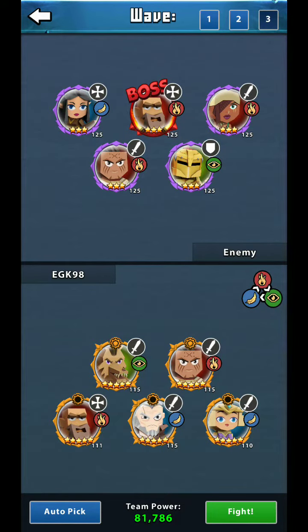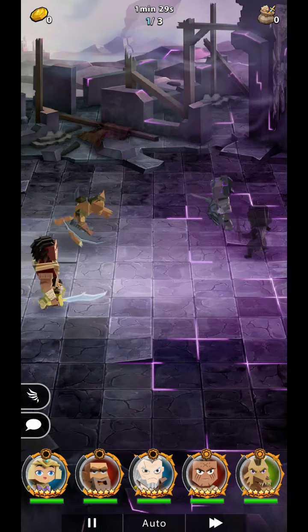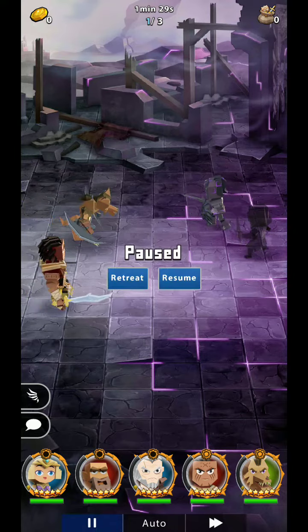This video is going to be on how to fight and use your skills manually. If we push fight, we see there are three buttons on the bottom of the screen: a pause button, a button that says Auto, and a fast forward button. The pause button pauses the battle.